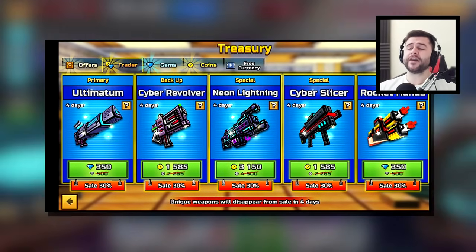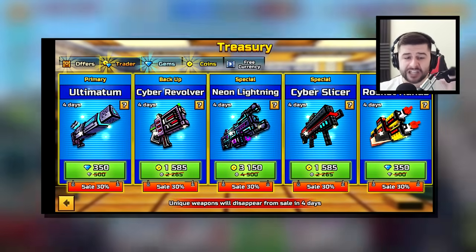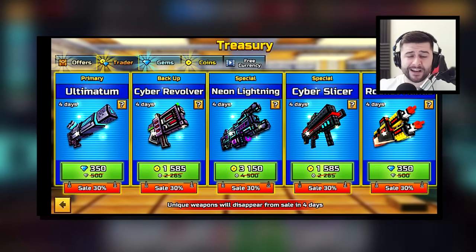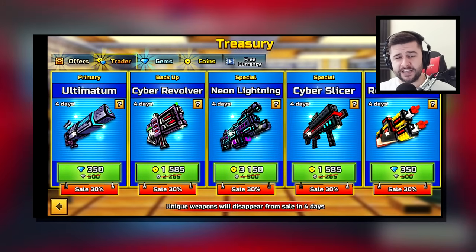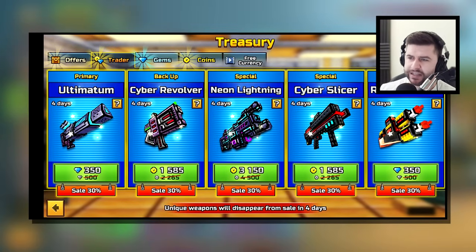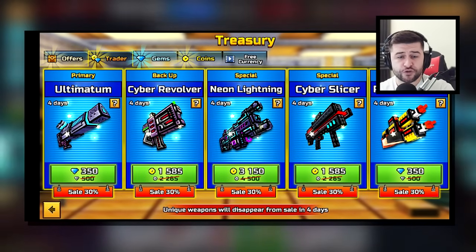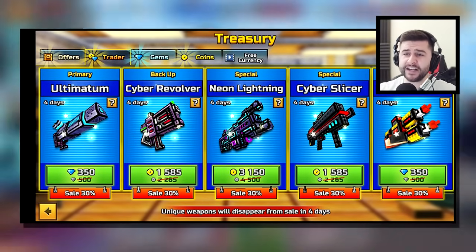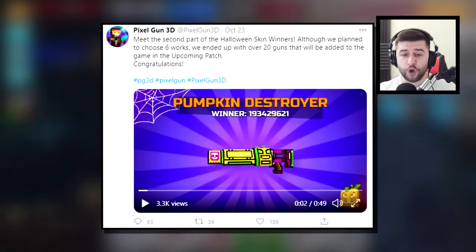Players only had to wait two months because Pixel Gun 3D once again released the Ultimatum inside of a Trader's Van in July 2020. I believe this was only available for a super limited time. You could purchase the Ultimatum for just 350 gems — this is the cheapest known price of the Ultimatum in Pixel Gun 3D. According to my research, it was released as part of a Cyber Season themed Trader's Van. Also available in that van were the Cyber Revolver, Neon Lightning, and Cyber Slicer for coins.